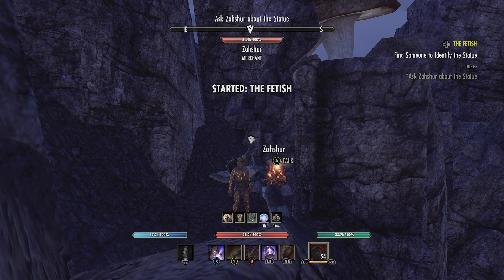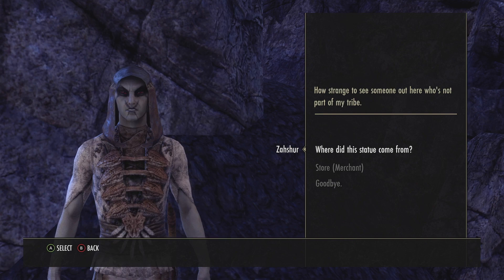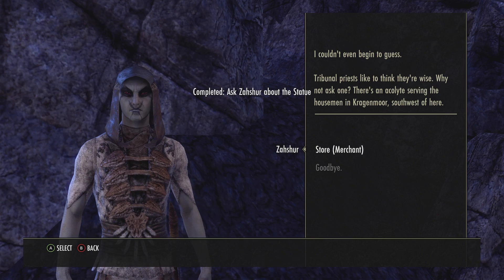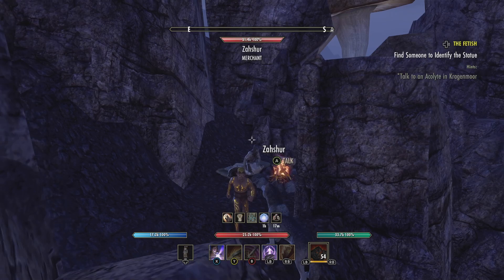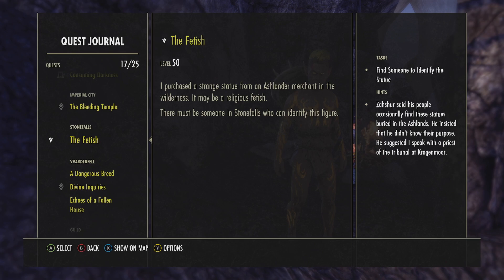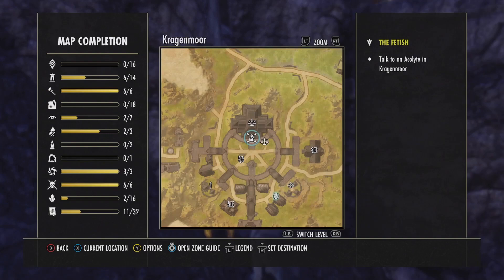You wonder where this came from, and that starts a quest called 'The Fetish' — find someone to identify the statue. You want to ask Zashur about the statue. 'Where did this come from?' He says it's on the slope of the volcano. 'Have you seen anything like it before? My people find them in the ways.' 'Who could identify this?' He says he couldn't even begin to guess. Go to your journal, look at 'The Fetish' quest — press X and it tells you to go to Cragamore.